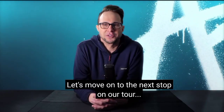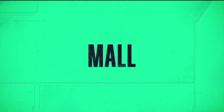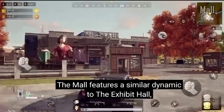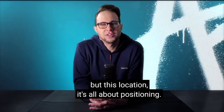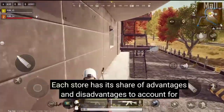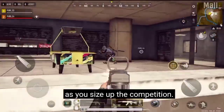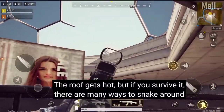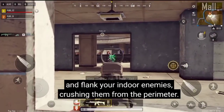Let's move on to the next stop on our tour: the mall. The mall features a similar dynamic to the Exhibit Hall with an open roof and wide spaces, but this location, it's all about positioning. Each store has its share of advantages and disadvantages to account for as you size up the competition. The roof gets hot, but if you survive it, there are many ways to sneak around and flank your indoor enemies, crushing them from the perimeter.